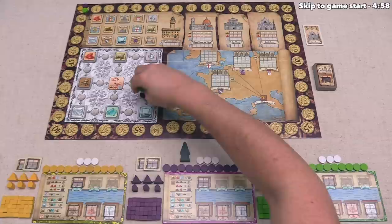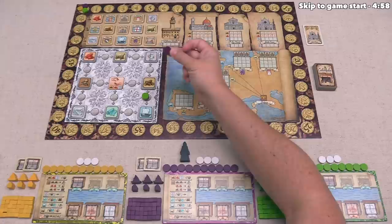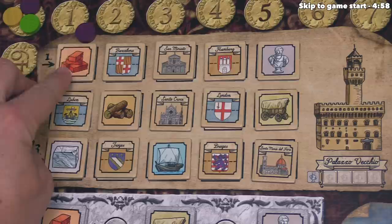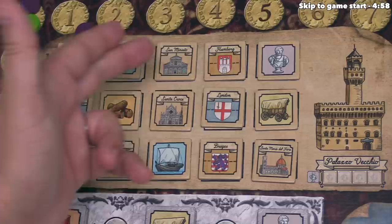If at any point there are four tokens in a stack, only the first three are going to perform the actions, and the fourth token is going to be removed and placed over here at the city council, where a scoring will be triggered. This token will go into the top leftmost scoring condition, that condition will score, and players will check to see how well they have fit that specific condition. For example, this one checks to see how many brick resources players have contributed to the various architectural projects.